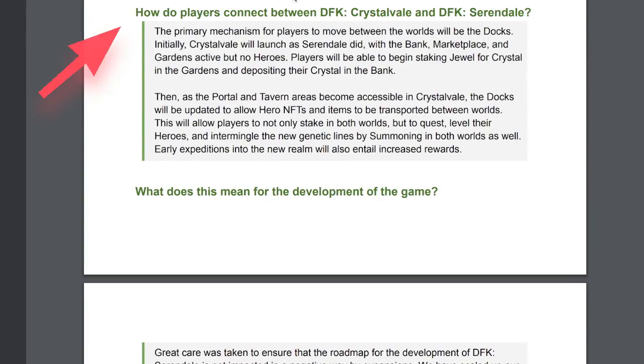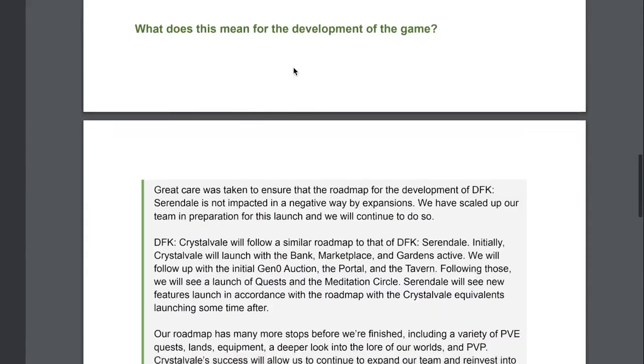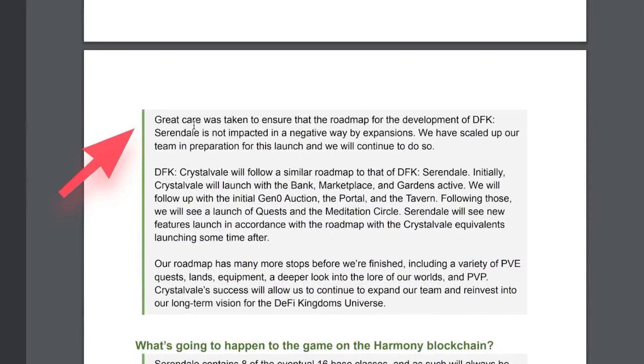How do players connect between Crystal Veil and Serendale? Via the docks. Initially Crystal Veil will launch as Serendale did — with the bank, marketplace, and gardens active but no heroes. Players will be able to begin staking Jewel for Crystal in the gardens and depositing Crystal in the bank. Then as the portal and tavern areas become accessible in Crystal Veil, the docks will be updated to allow heroes and items to be transported between worlds, enabling players to quest, level heroes, and intermingle with new genetic lines by summoning in both worlds.